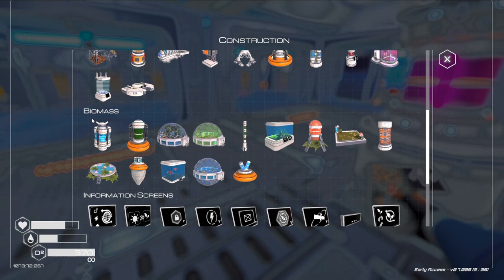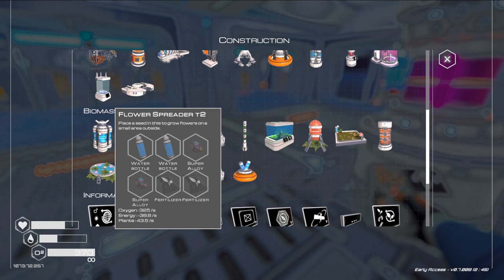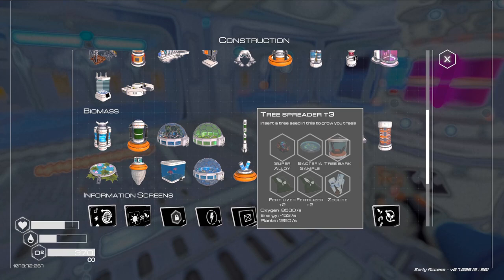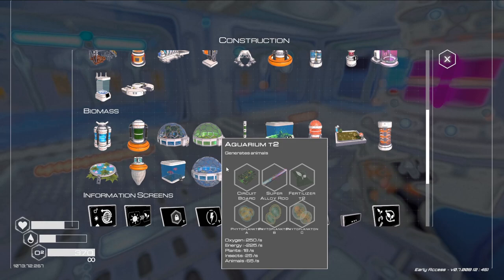If I want numbers, I would completely ignore flower spreaders. As you can see here: 325 oxygen and 43.5 plants versus 8,500 oxygen and 1,250 plants from tree spreaders. And if you throw that together with mushroom seeds, you've got production like no tomorrow. I'll be going through and upgrading everything to the highest tier.